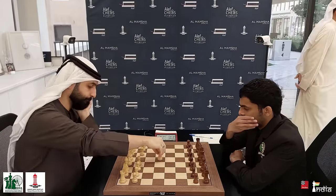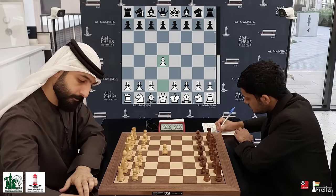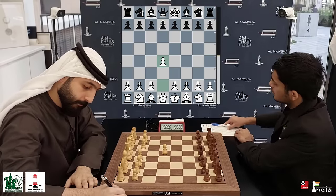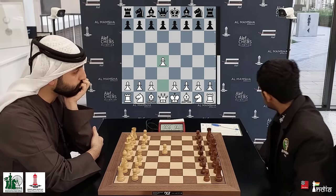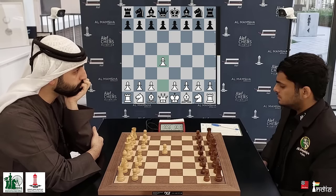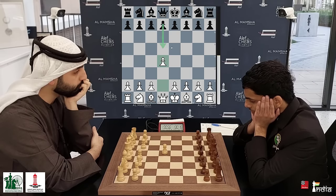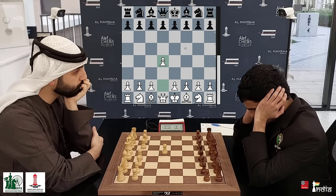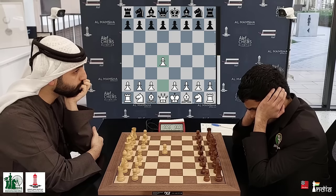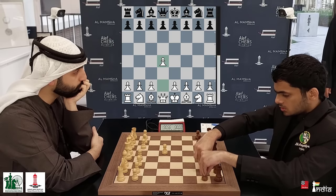Salim goes D4 and presses the clock — the same move that our guest of honor had made. Nihal Sareen now adjusts himself in the chair. What is he going to do? He can play D5, Knight F6, C5, G6, or even the Dutch defense with F5. So many options that Nihal Sareen has up his sleeves.